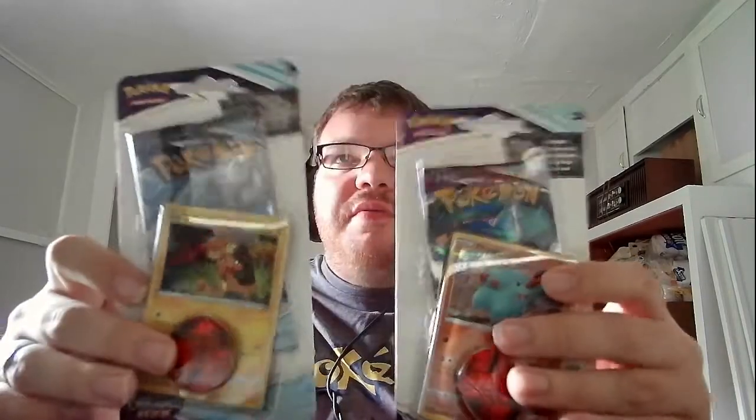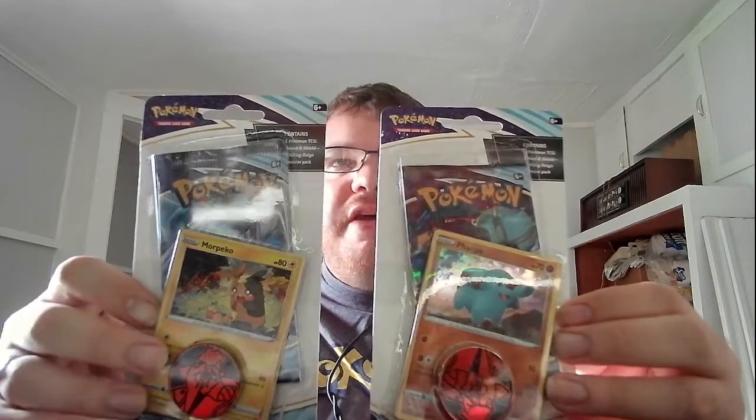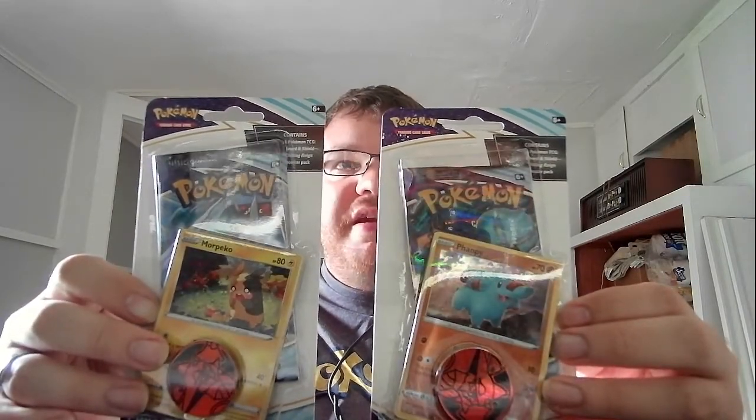Hi everyone, the Pokemon Fan 1993 here, back with the last of my TCG card openings, at least for a while. Today we have what they call mini packs. Each pack has one Chilling Reign booster in it, one promo card, and one coin. Ironically, the coins are the same in each pack.